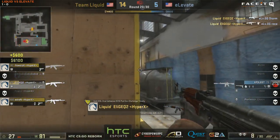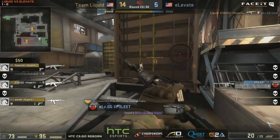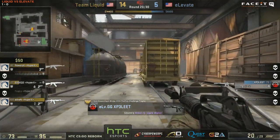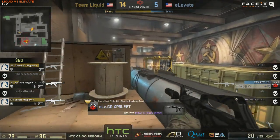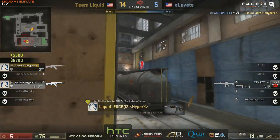He has been so on point and his point is on the face of the Elevate players. Roka going down, only XP3 remains. A bit of shell shock here for Elevate. Looks like it could be a fast 2-0 here. Yeah, it's looking very good for Liquid at the moment, and after such a shaky Dust 2 from them.